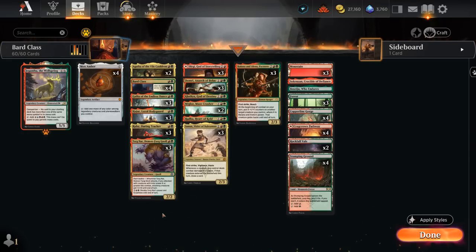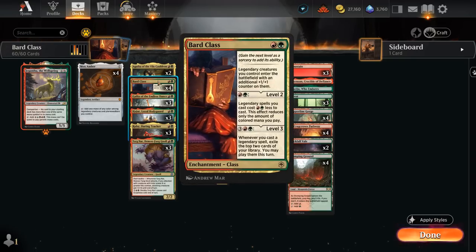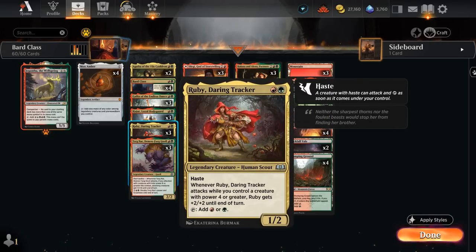Wilds of Eldraine also introduced a few more cards. At two mana there's Ruby, Daring Tracker, a 1/2 legend with haste that says when it attacks, if we control a creature with power 4 or greater, Ruby gets +2/+2 until end of turn, and it also taps for a red or green mana. So we play it for free after playing a Bard Class on level 2, then we get to still tap it for mana and follow it up with additional 3 or 4 drops, leading to some explosive starts.